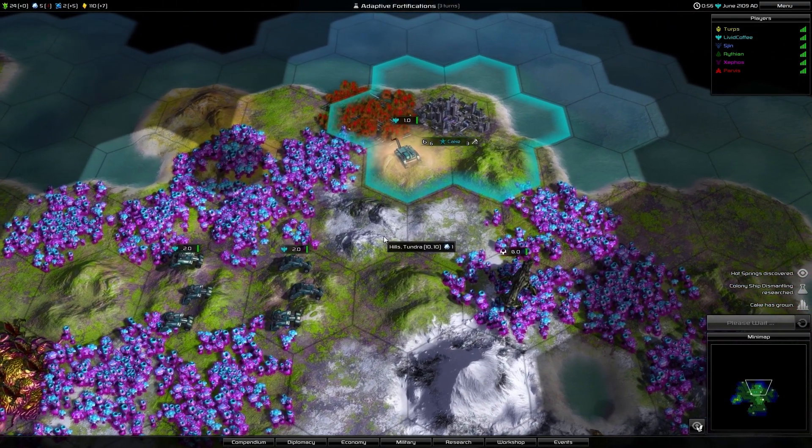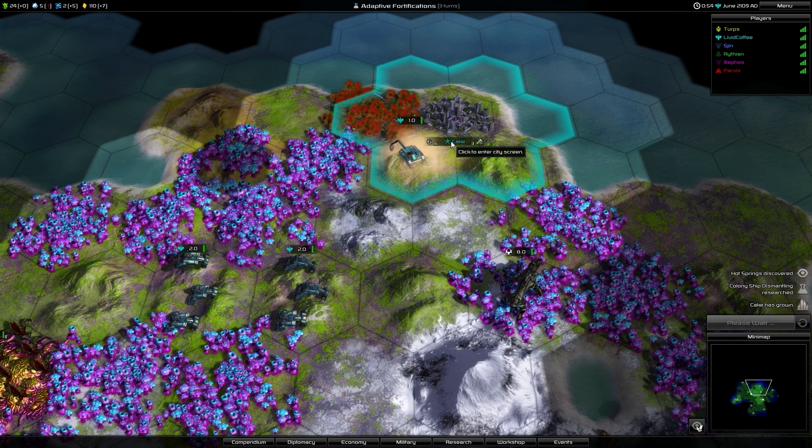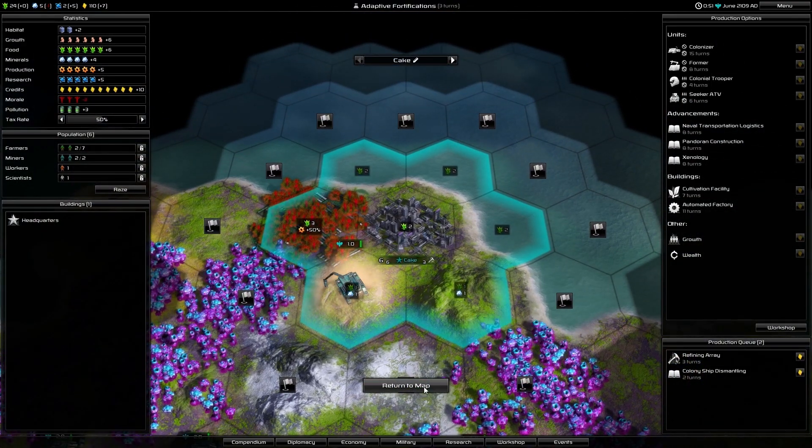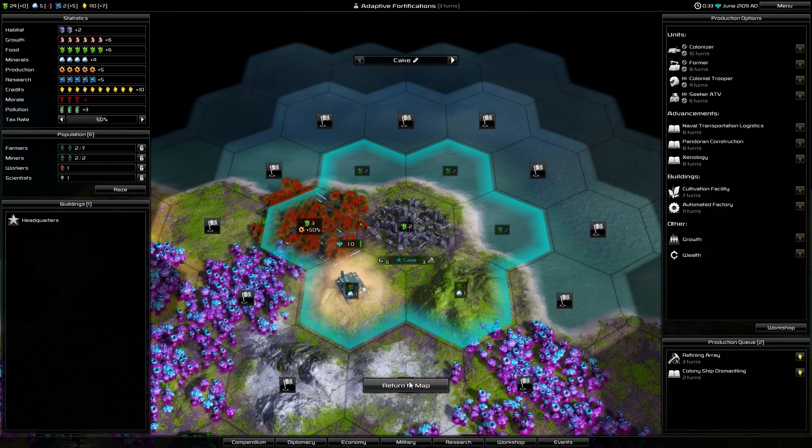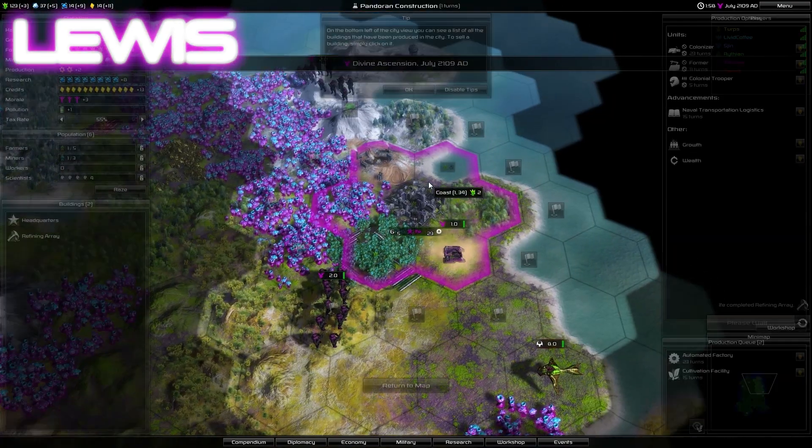Has anyone got two cities yet, by the way? No. Not even close. Last time we played, there was a tech which gave us a free former. How do you deal with pollution? You have to buy air fresheners. If you grow forests they give you minus pollution, and you can research into them as well to get more effective pollution reduction. But it will kill your city early on. My lot, we don't care - we're just like YOLO, pump it out. Pollution ruins your morale, though. Yeah, but we just put those masks on. Carry on.